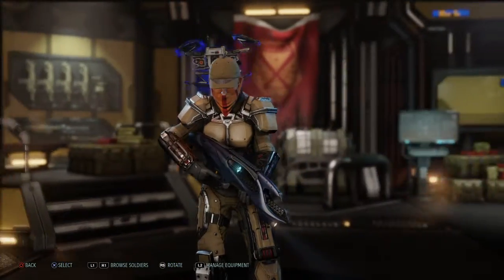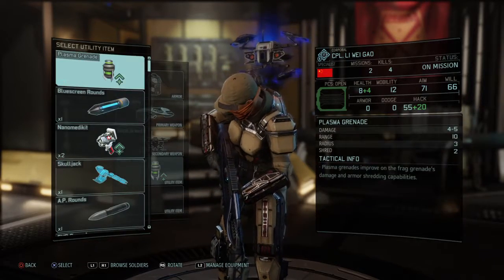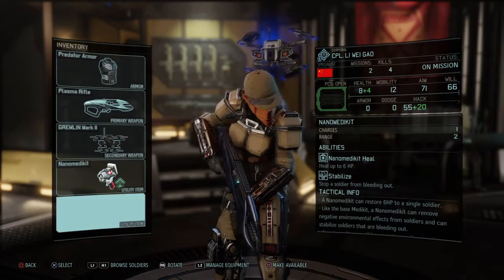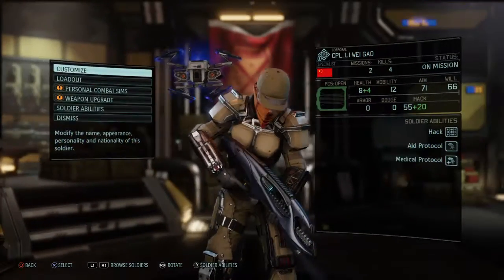Corporal Gao is the only person we have to heal. So we're going to get rid of her Grenade, give her a Nano Kick, and give her a Skull Jack just in case we have to hack anything.